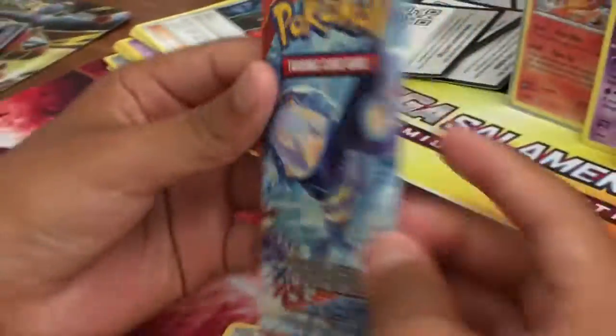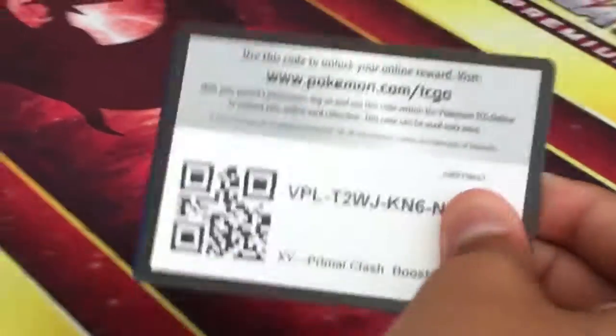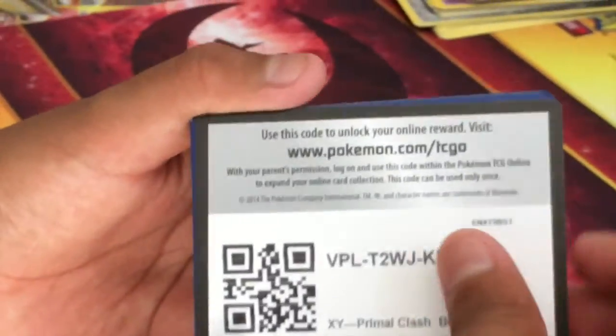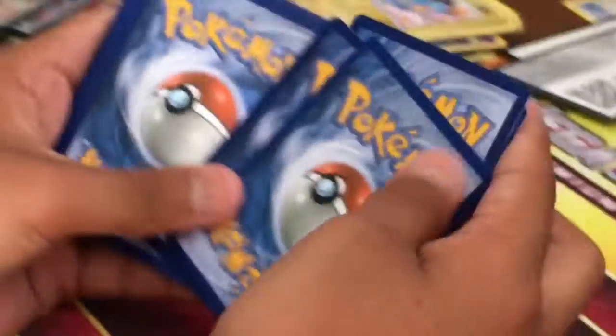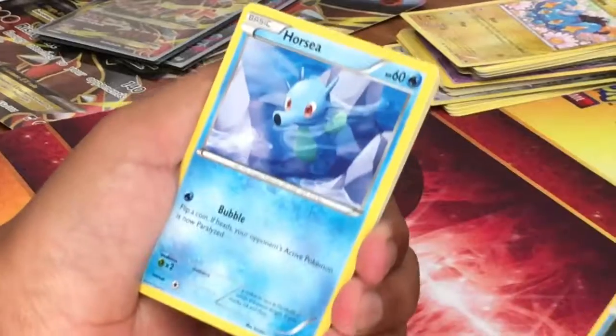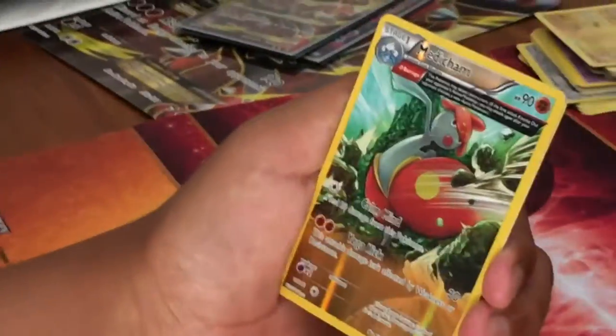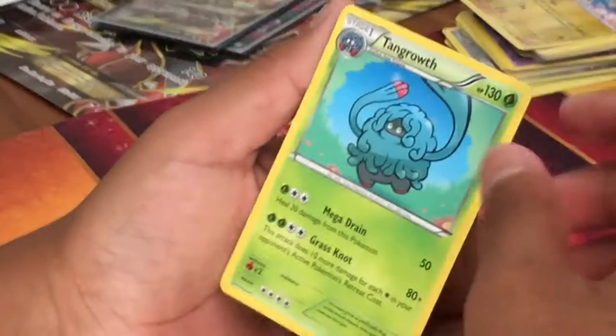Breakpoint. Alright, so Primal Clash. So you have a code card. Alright: Torchic, Marill, Surskit, Corphish, Horsea, Mr. Mime, Electric Electric, Dive Ball, Medicham Ancient Trait, and Tangrowth regular.